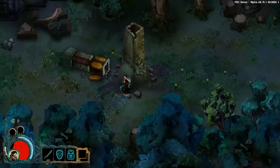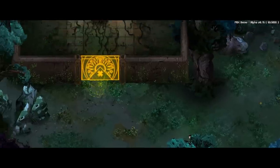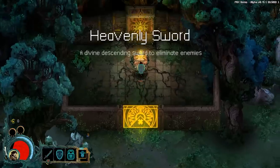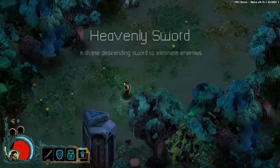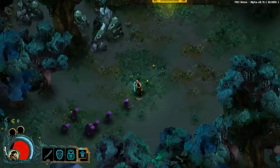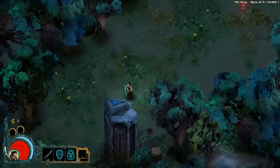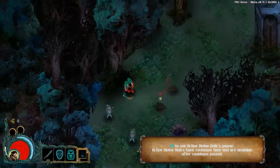Finds a dead goat. Hey, I don't have standards — if it's a pretty dead goat, it's a pretty dead goat. Before him, a sacred ground, to be left untouched in days past. My sword — heavenly sword! A divine descending sword to eliminate enemies. Looks like it's got quite the cooldown, but it just wrecked a whole bunch of enemies. Nice. R1 — they have a cooldown, available after the cooldowns pass. Pretty simple.